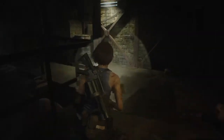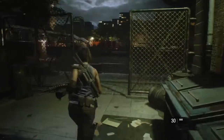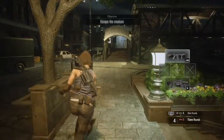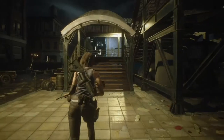Avoid getting too close to these rising zombies — you can risk getting grabbed. Just run forward, disregard the falling zombie, go to the bridge, and trigger the next cutscene to start the battle.